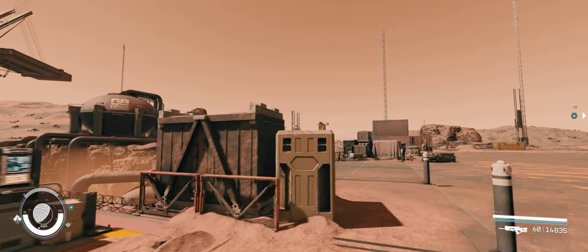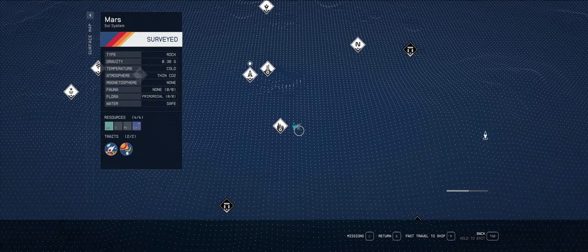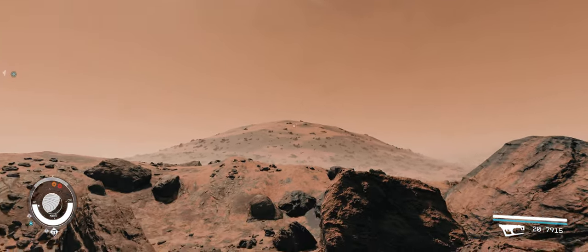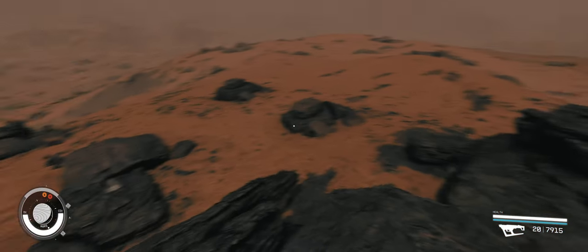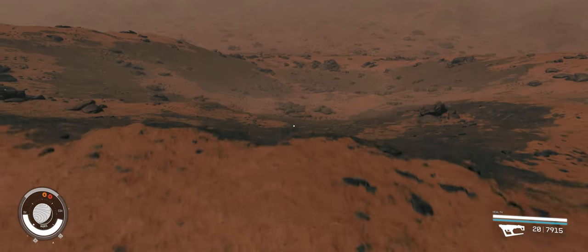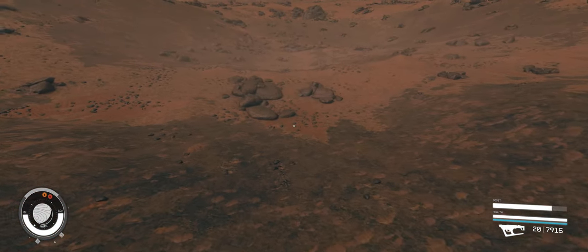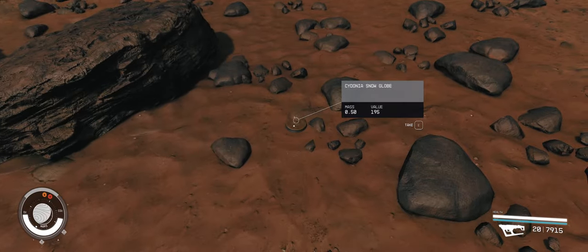An easier way for some can be to head over to that fracking station in the distance first. Once there, head to the top of the hill in the direction that the long structure is facing away from the fracking station. Once at the top, you will be able to see Cydonia in the distance behind you. You will have to go downhill into the right eye of the face. There are no quests or landmarkers, so you will have to use visual cues and follow the path on the screen. Near some rocks you will find your Cydonia snow globe.